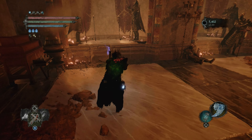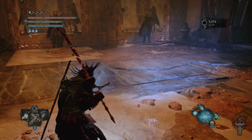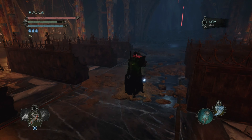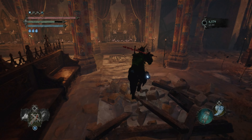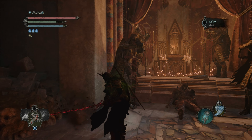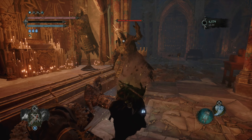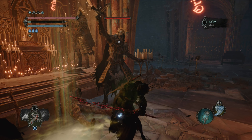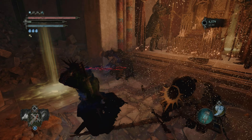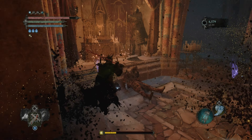I don't remember where it is — you'll have to search it up in the wiki. You can also get the rabbit paws from killing the enemies that slam their heads on the ground — the spike penitent enemies. And as you see, this sword pretty much two-shots these enemies. I wouldn't have taken any damage there except for the lag.